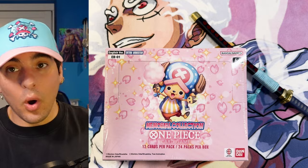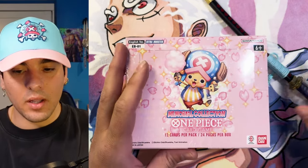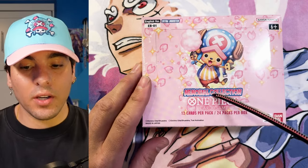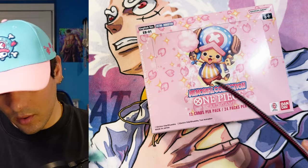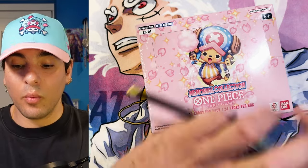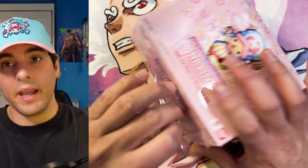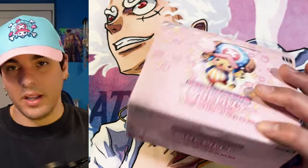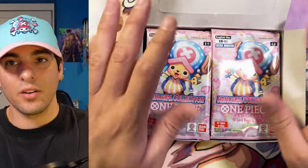Anyway, enough of that. Let's get into the ripping. I have no idea what the ratios are going to be like in this set. I think there's only one secret — the Bonclay secret — and then there's three leaders and there's a bunch of alt-arts. So I'm hoping that the boxes are just going to be like a ton of alt-art pulls, which is what I would love. But we will find out as we get in here. And as you know, if you've ever been to one of my case rips before, we're not going to watch every pack, every card — it's just going to the hits.